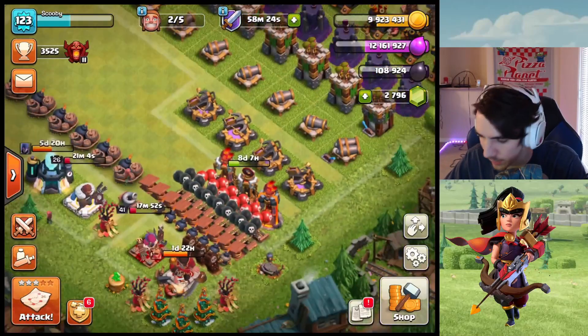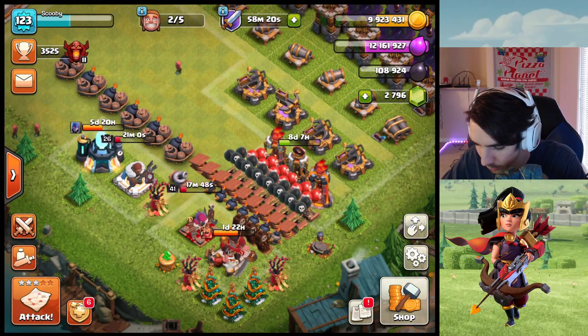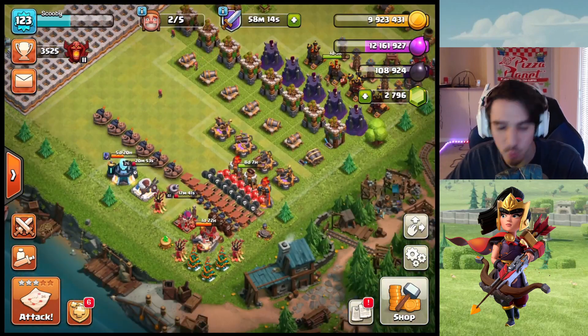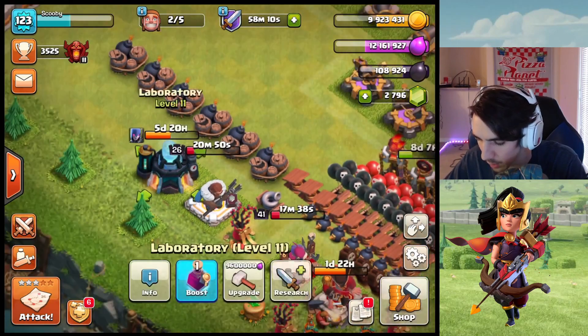Looking at this — 8.8 million gold, so I've got plenty of gold. How much is the Warden? 8.9 million, so I've got plenty of elixir. The Queen is 96,000 dark elixir, so I could do the Queen — I would love to do the Queen — but I also love the idea of getting the Warden to level 27. That would be awesome. We've still got the lab going, six days for these maxed-out witches.